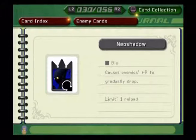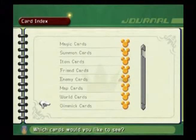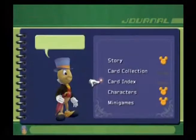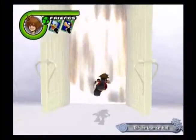You can use Warp, but it's not as efficient and you don't get experience for it. Neo Shadows are also good because it drains enemy HP. As you can see, they're all stars — but there are actually two hidden cards you can only get when you 100% the cards.